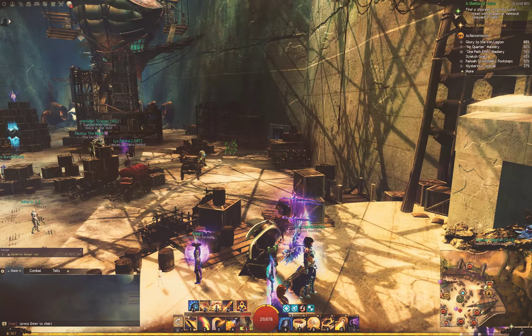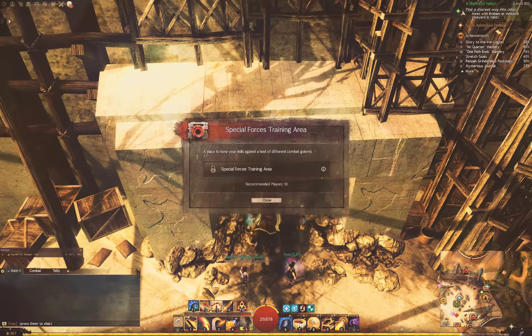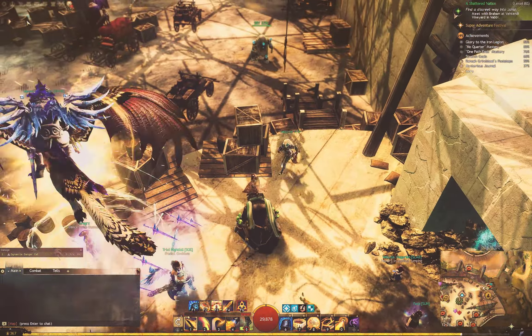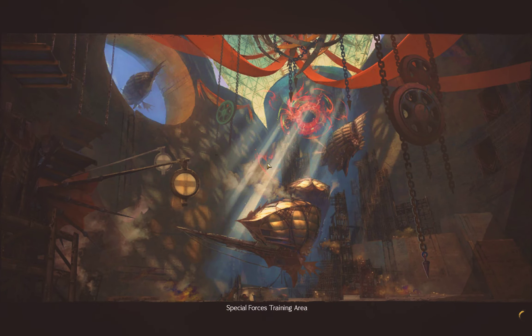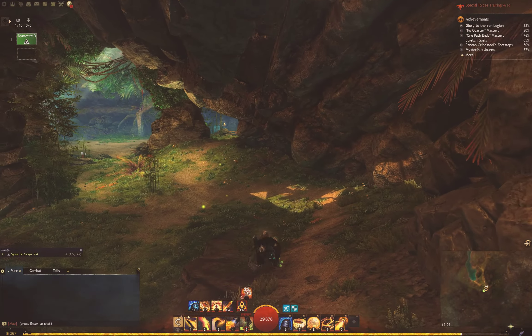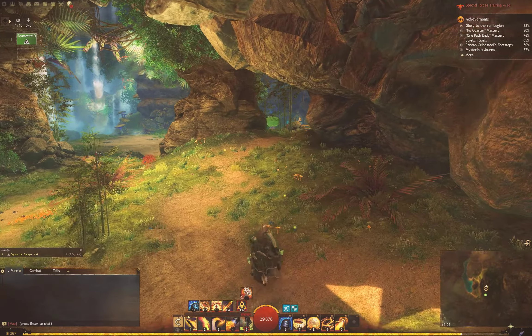All you've got to do is come over here into this corner to the Special Forces Training Area, and you try to go in, but it's locked out — you've got to be in a squad. So you just click over here, create squad, and boom, we can just come right in here. There are a couple of things you can do in here that I want to demonstrate, but it's really quite simple, there's not a whole lot to it.